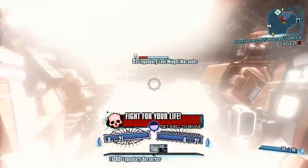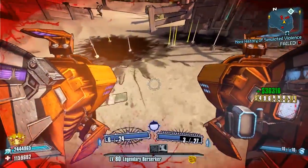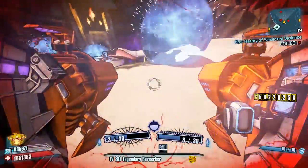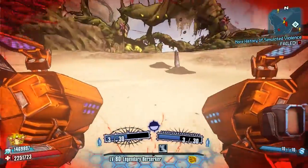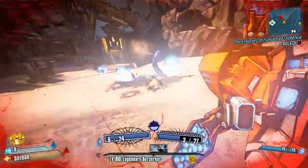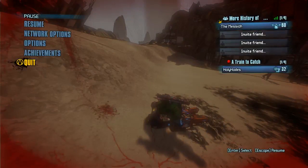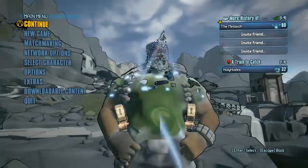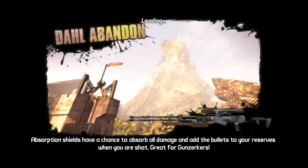I've just got to make sure I don't pick up that mission item over there because that will end it — though I could just reset the mission. These loot midgets aren't dropping amazingly but it's such a quick farm, hopefully it won't take too long to get something good. Is that it for sandworms? There's a sandworm there — I'm about to go down.